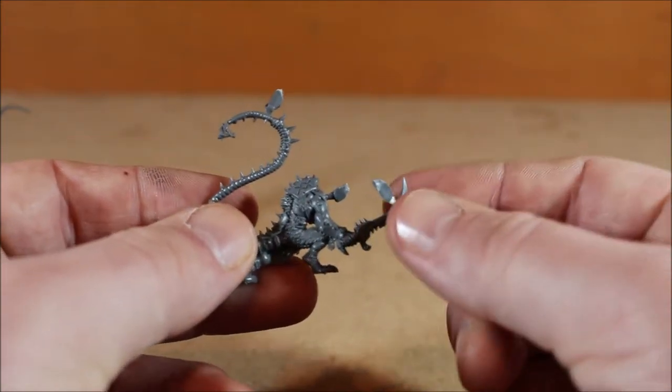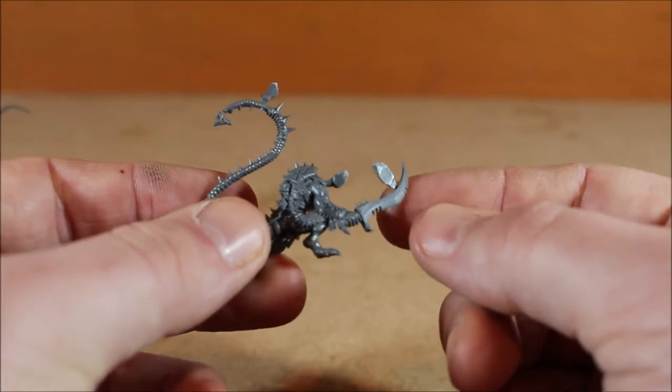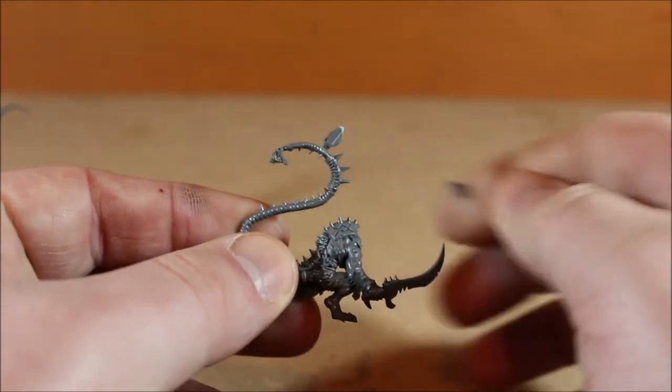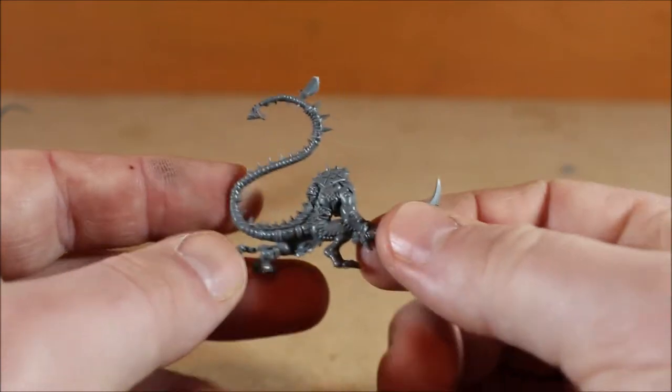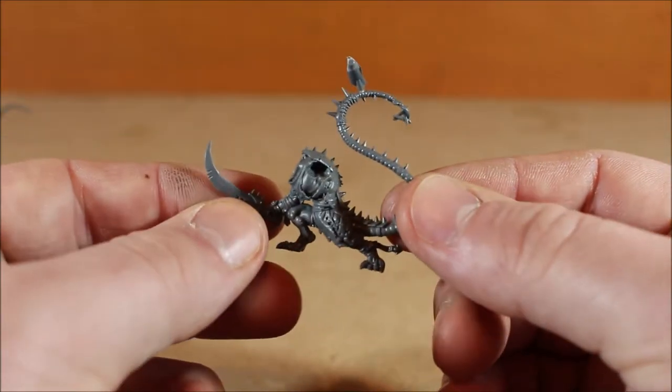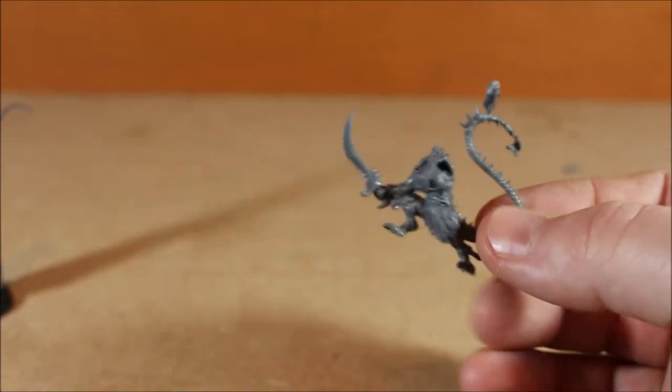What came in was two Deathrunner models off eBay. I was meant to have two more, but unfortunately the guy didn't send them, so I had to get a refund. This is one of the Deathrunner models — really nice looking models. Gives you a chance to really mess around with them because the head isn't attached and one of the arms isn't attached. They're a lot bigger than like a normal clan rat size.